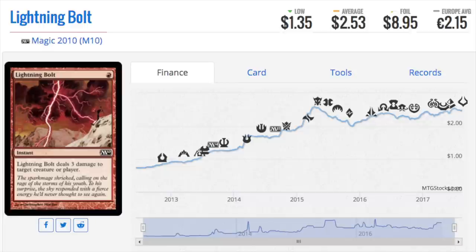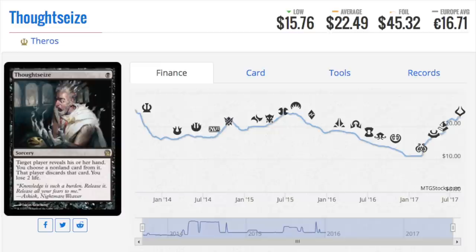A lot of times Lightning Bolt won't hit a Tarmogoyf after a few turns — most times I see Tarmogoyf start as a 2/4 right away. Turn one, you play a spell, it goes to the graveyard, you crack a fetch land, the opponent plays something, and now it's a 3/4. Lightning Bolt is two dollars and fifty-three cents, so always a great card. You can never have enough of those.